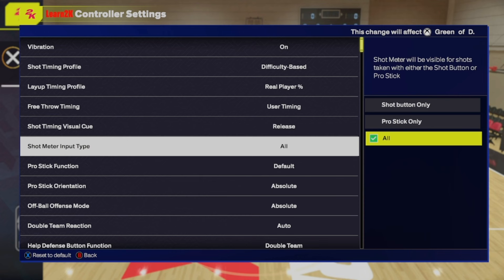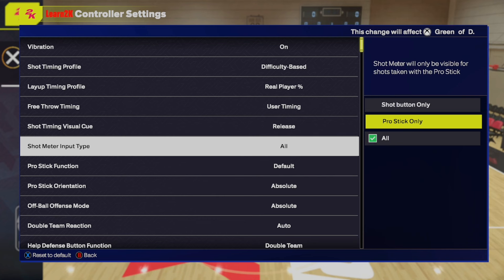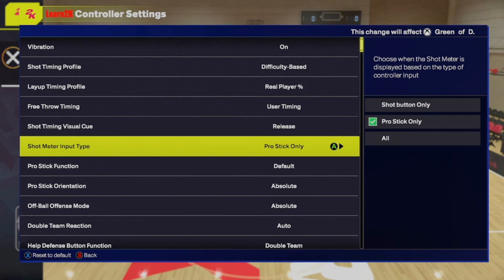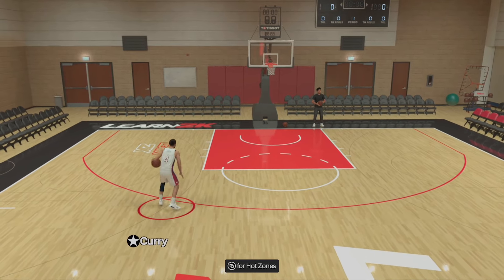Now listen carefully. If you're on PlayStation and you want to shoot with no meter using the square button, go to Pro Stick only. If you're on Xbox and you want to shoot using X with no meter, go to Pro Stick only. Now as you can see, my meter is off.